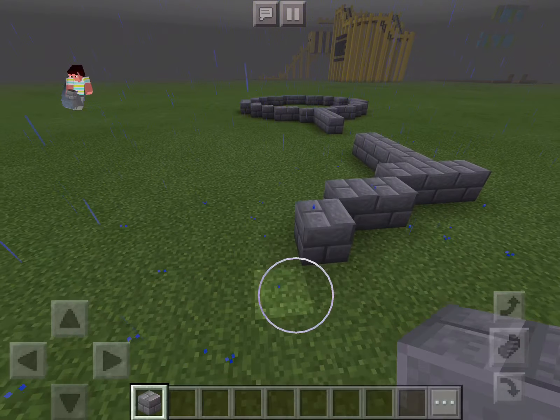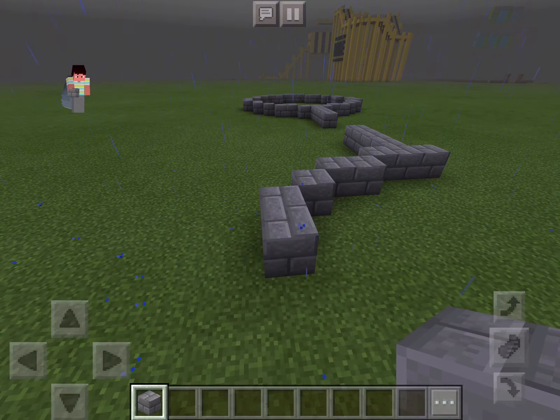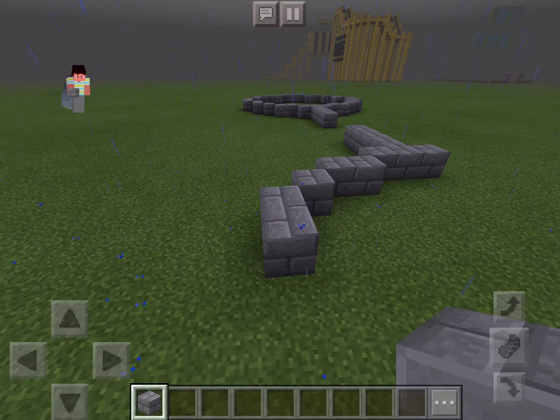So here's the front gate. There are especially big towers in the front gate. The other towers are not going to be as big.